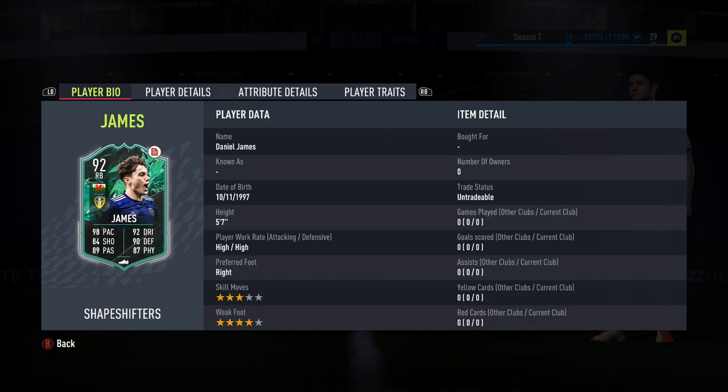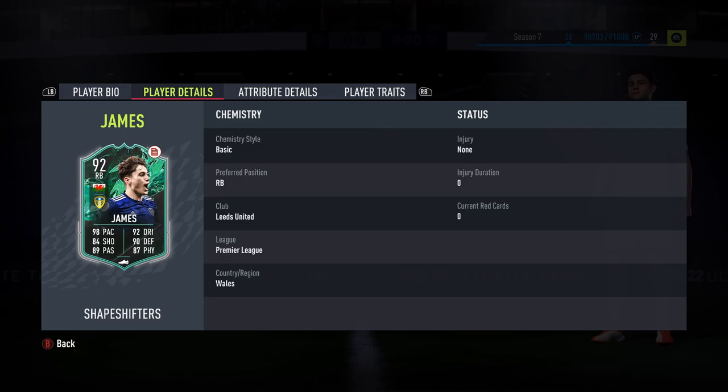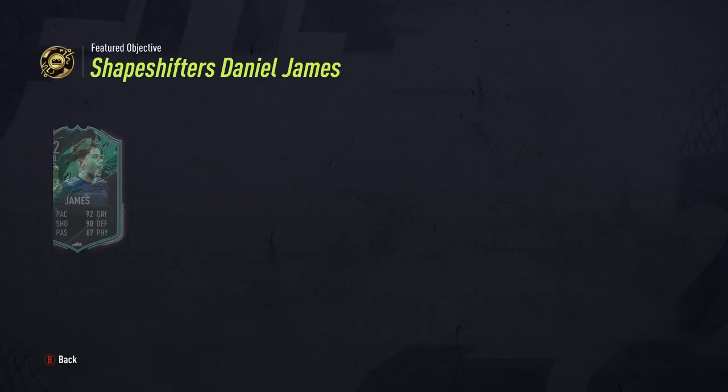He's a high/high work rate and he's got a very nice upgrade on his stats. We haven't really seen a heavy amount from Dan James this year, which is natural — sometimes you have up and down careers. He's had a 77-rated rare gold and that is it this year. We have Solid Player as his trait. Stat-wise he's looking pretty solid all round. He's had a 44 increase on his defending and 24 on the physicality. Not much has gone onto the pace because he was already pretty quick from the get-go with 95 pace on his base.